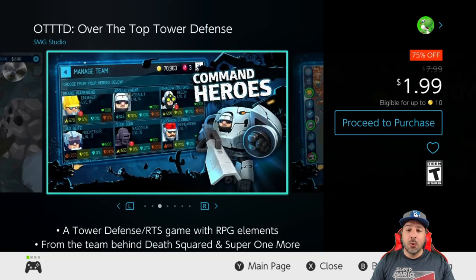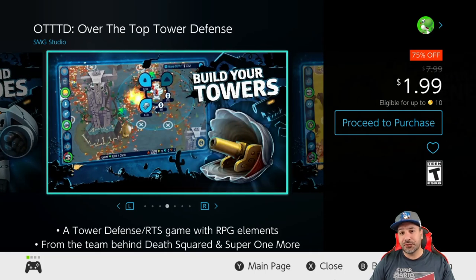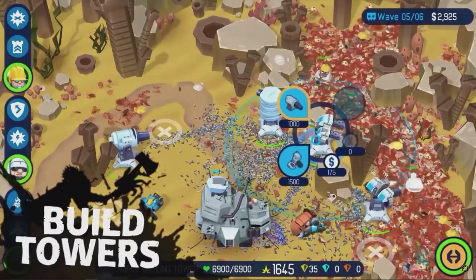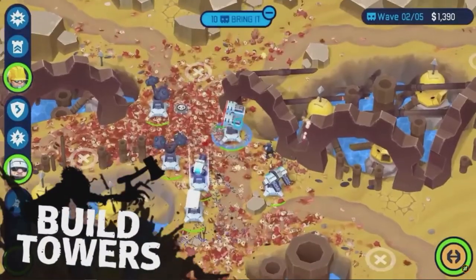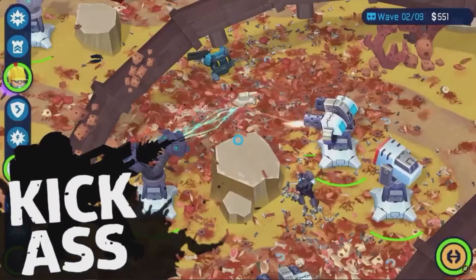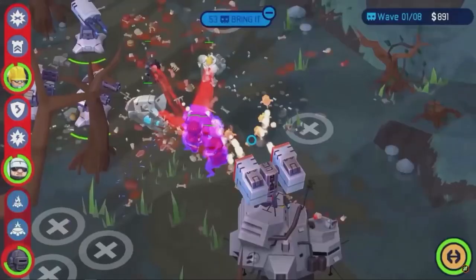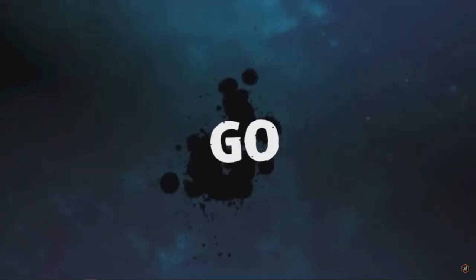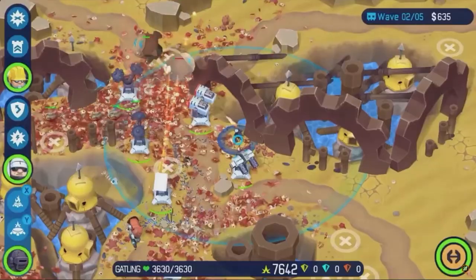Next we have OTTTD — Over the Top Tower Defense — at 75% off for only $1.99. Yes, this is a tower defense game, but it does enough to set itself apart from the others. It injects humorous dialogue when you click on the different towers and elements, and as the title suggests, its over-the-top presentation is tons of fun.